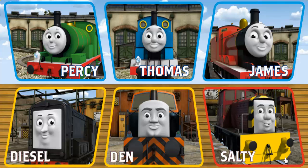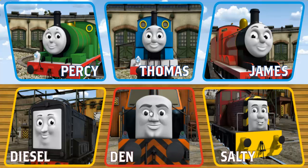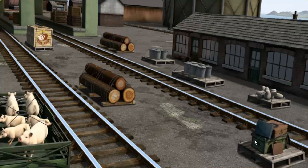It's a busy day at Brendam Docks. Thomas and his friends have many deliveries to make. Choose who will make the next delivery: James or Salty. Salty must deliver the pigs to Farmer Trotter's farm.